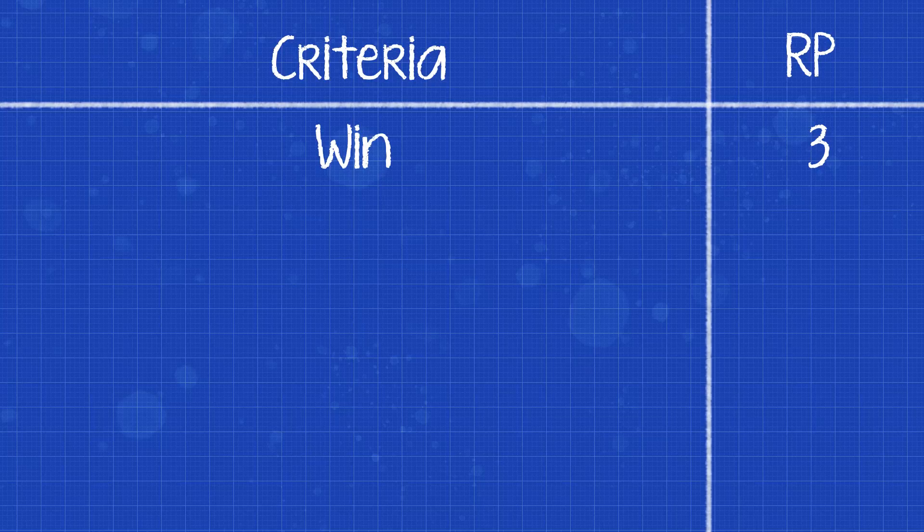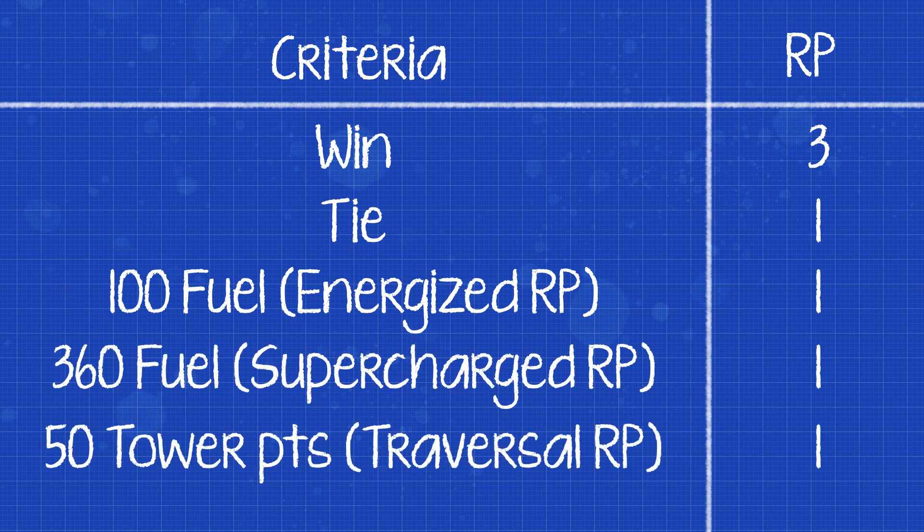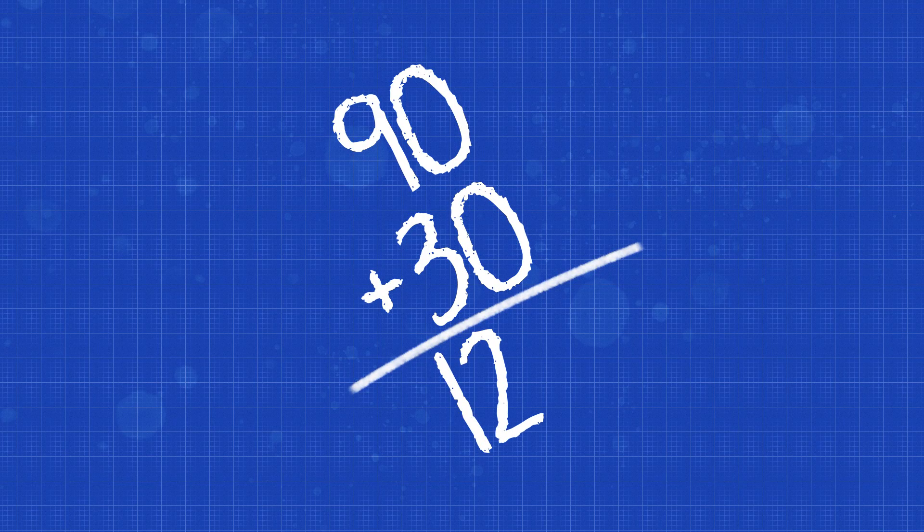There are six ranking points available in Rebuilt. Three ranking points are awarded to the winning alliance, and one to each alliance if it's a tie. You can earn ranking points by scoring fuel in the hub: at 100 fuel you earn one ranking point, and at 360 fuel you earn a second. You also get a ranking point if you score 50 points from your tower. Auto climbing points count and are worth more than just climbing L1 during endgame. Points are as follows: 15 points for climbing L1 in auto (which two robots can do), 10 points for climbing L1 in endgame, 20 for L2, and 30 for L3. That means you can technically score this ranking point without ever climbing above level one, but if you get three robots on the level 3 rung, that's 90 points at the end of the game — plus whatever you scored in auto — for a total of up to 120 points on just the tower.